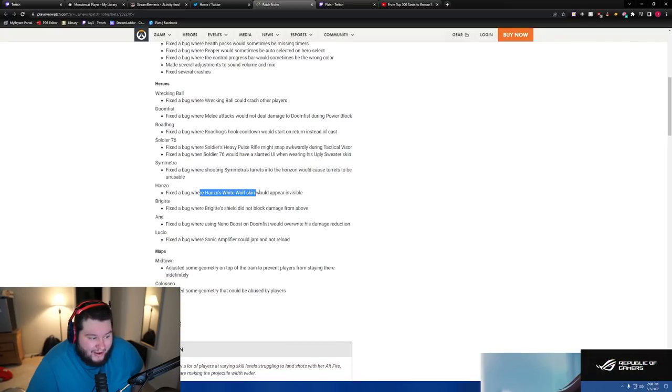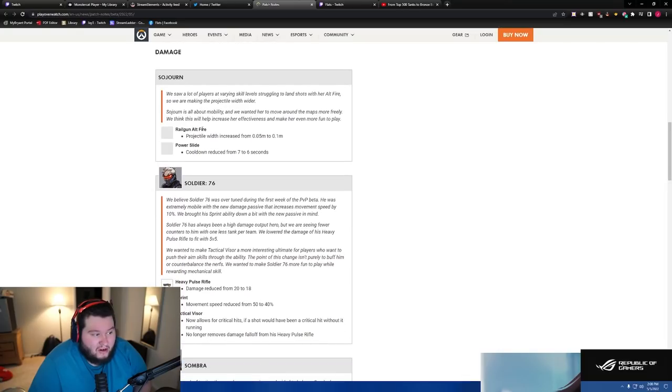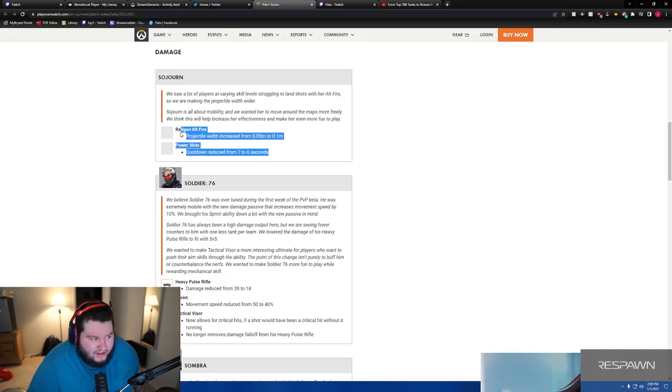On Sojourn — they saw a lot of players at varying skill levels struggling to land shots with her alt fire, so they're making her projectile wider. Sojourn is all about mobility and they wanted her to move around the map more freely. Projectile width increased from 0.05 meters to 0.1 — they doubled her hitbox size for the railgun — and cooldown reduced from seven to six seconds.